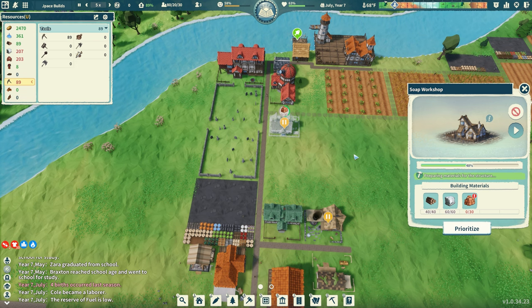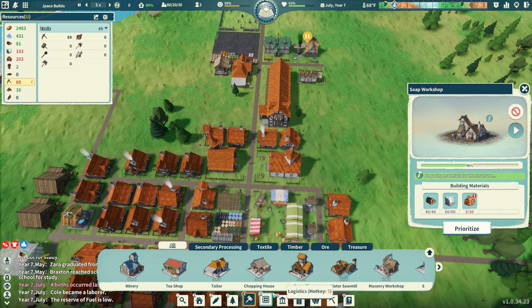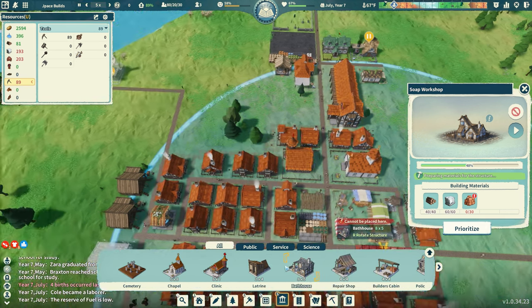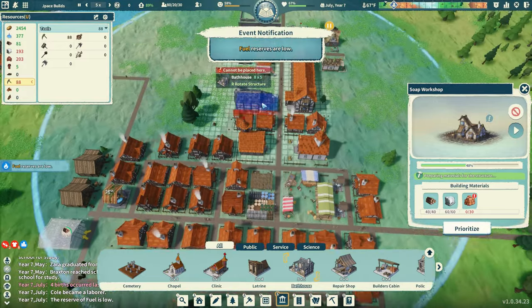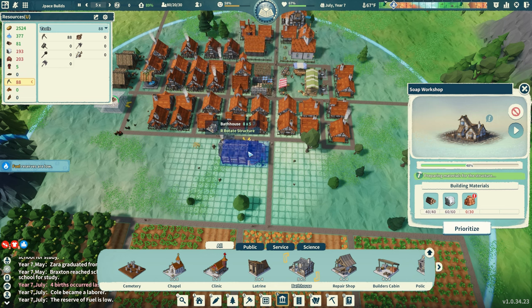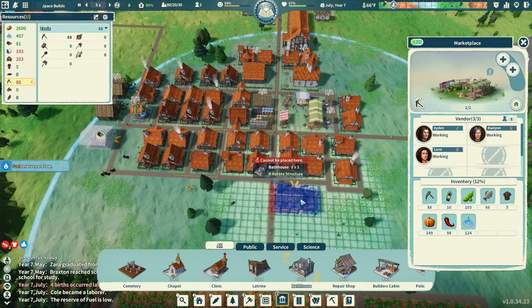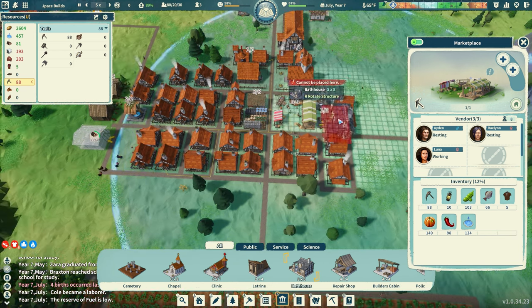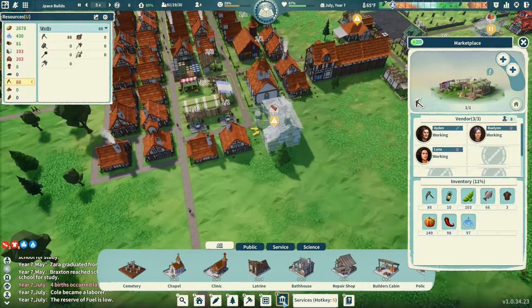The soap workshop is paused for now. The bath house is under services, and it needs to be positioned to service these nearby houses. I'll put it here to cover most of the houses, and I can get a road in between — that'll be perfect.